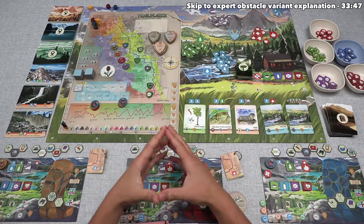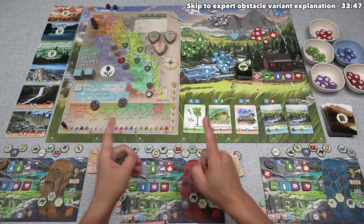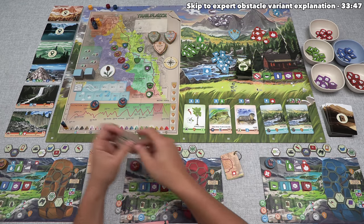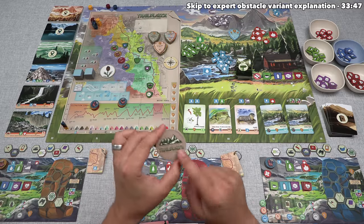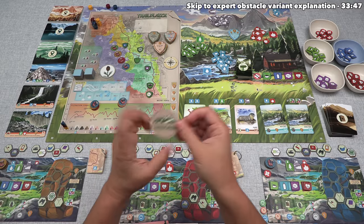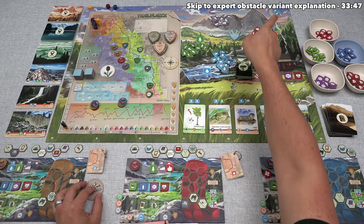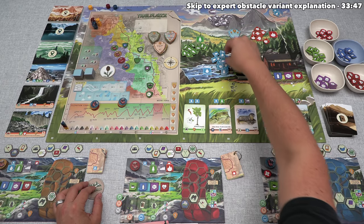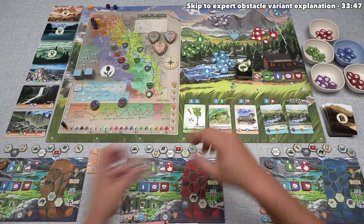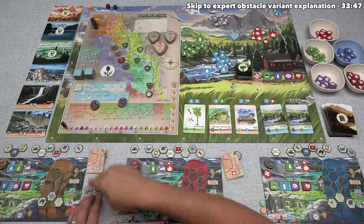The final step to the sunset phase involves passing the trailblazer medallion one step clockwise, unless somebody took the first light medallion. If somebody took that medallion, they would have it in front of themselves right now, and that player would take this trailblazer token instead. Nobody took it in the first day, so the trailblazer token will simply pass clockwise over here, and that means the yellow player will be the starting player for the next day of the game.